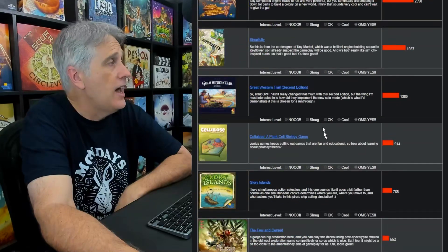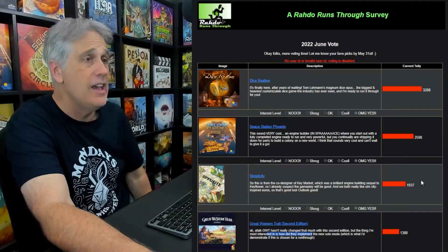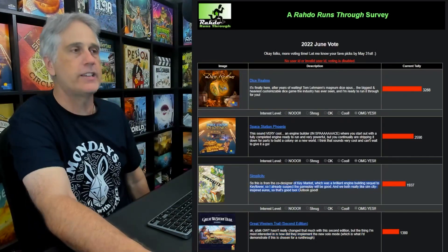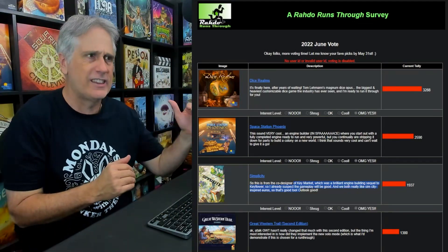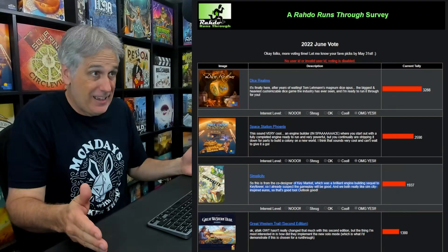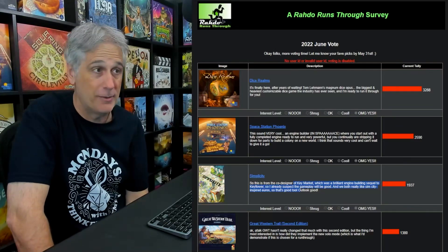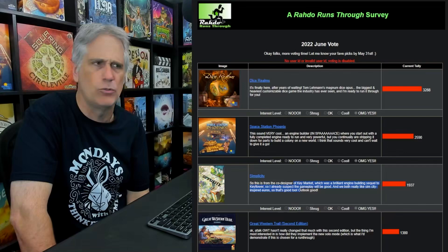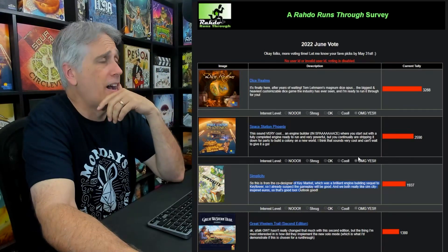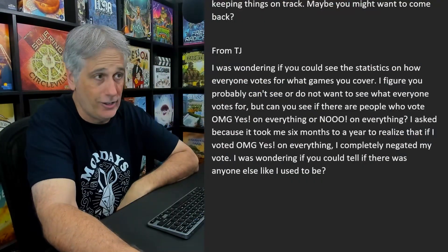I have one problem with this system — occasionally when I put a new thing in, I notice I made a mistake, and I don't have a way to edit the ballots. I've never wanted to pester him and ask for more functionality, but sometimes I've made such a huge mistake I'm like 'I really need to update this text because I'm literally misleading the voters.' In theory I could run MySQL queries to fix it but I have no desire to become an SQL programmer. So I'm afraid I cannot tell you if there are specific voters who vote 'yes' on everything — but I'm fairly confident, TJ, you are not alone.